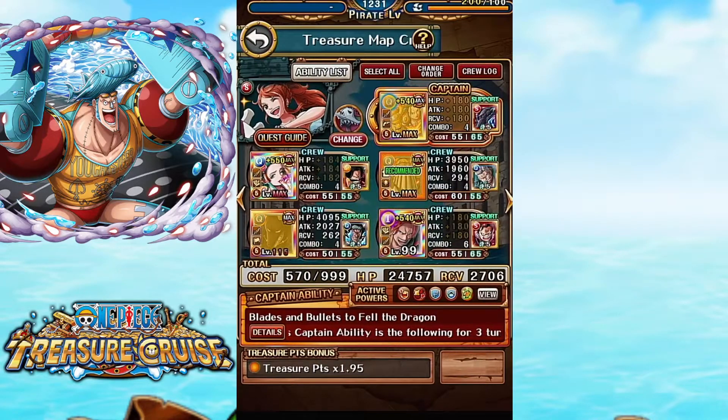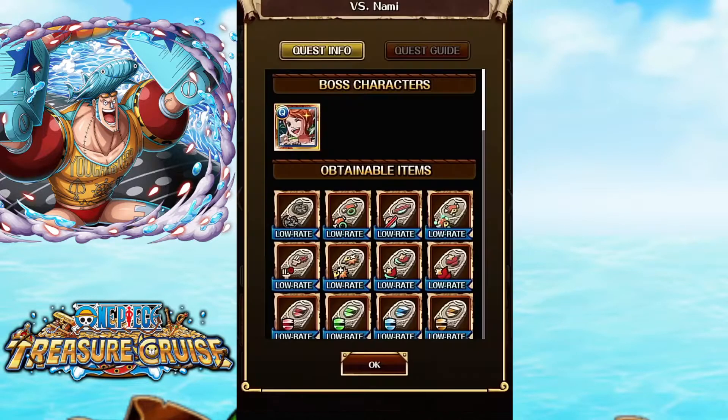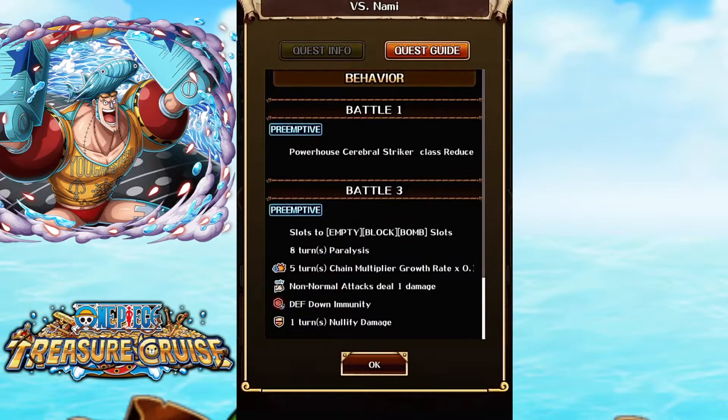Could use the Kid for affinity later on if HP gets too high. Nami is going to give a bunch of bad orbs — empty block and bomb — paralyze you, and give you a chain rate and nullify damage.